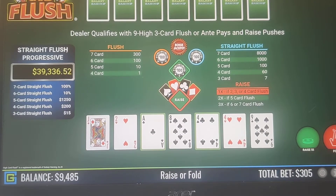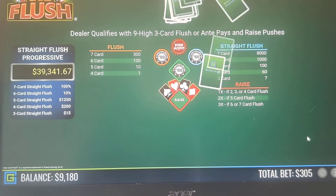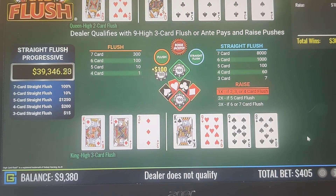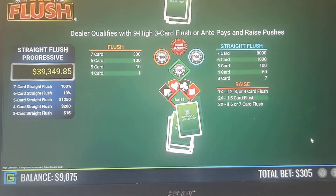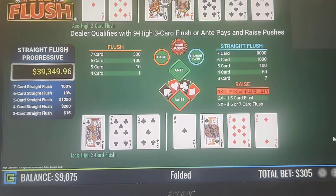We have an Ace-4 so we're going to fold that one. King-Jack-3, we'll keep that. Jack-7-5 — that's a good example. That's not a Jack-9-6 so we're going to fold that. Even though the dealer didn't qualify on that, it's still a foldable hand.